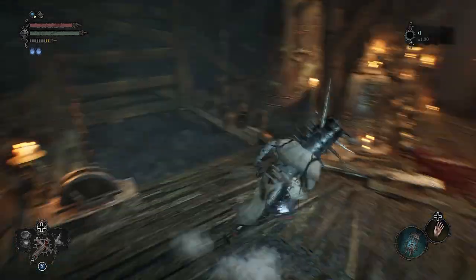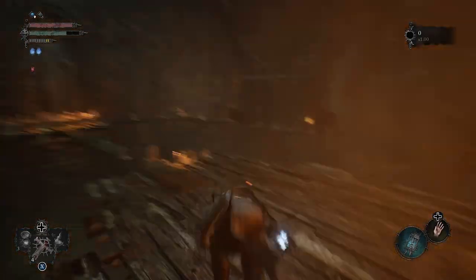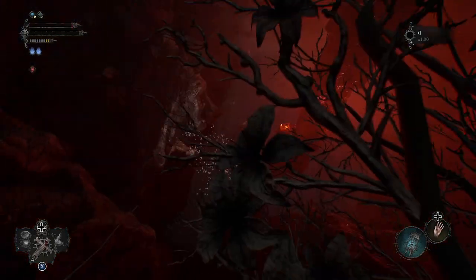From the Bellroom Vestige I will start. Just run through it, then jump down here. There you have to jump over the gap. Make sure that you don't get hit by the arrows. And here you want to fall down.